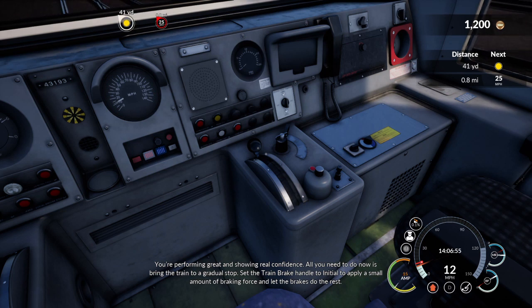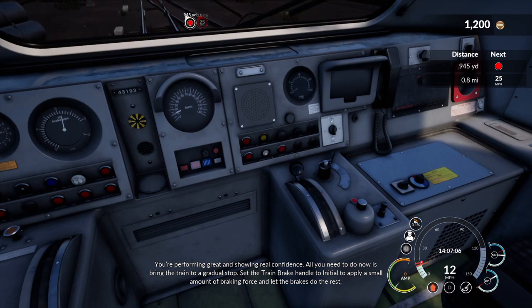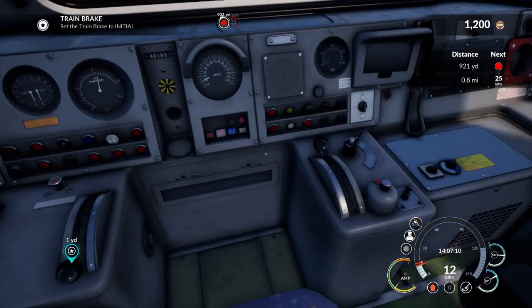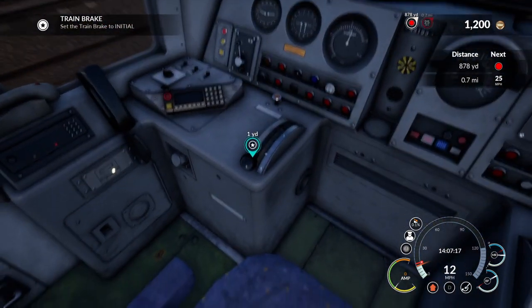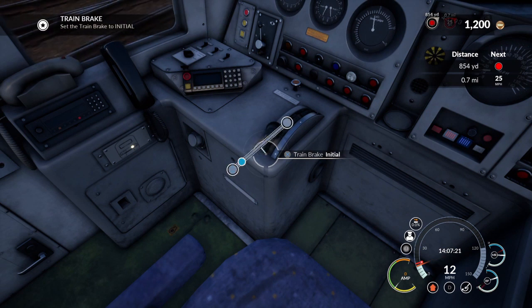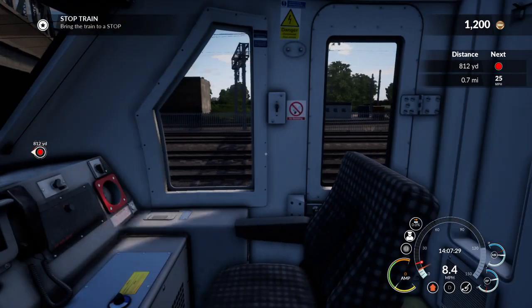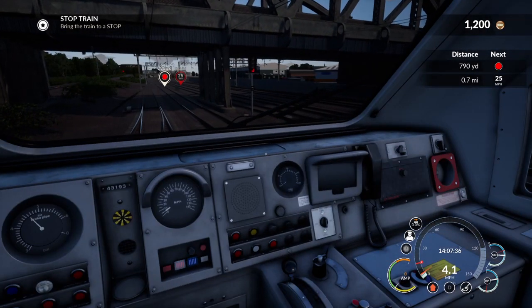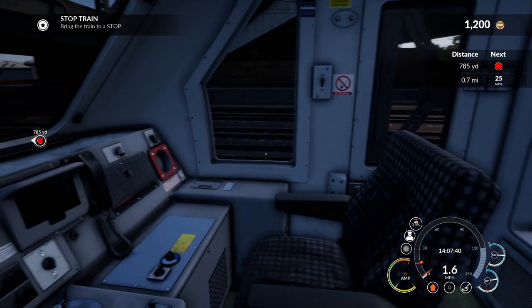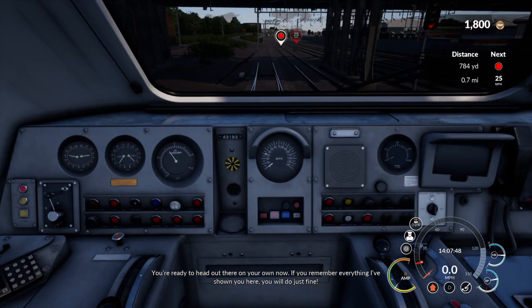And showing real confidence. Thanks - all you need to do now is bring the train to a gradual stop. Set the train brake handle to initial to apply a small amount of braking force and let the brakes do the rest. She makes it sound so simple - actually yeah I think it probably is. So that's your throttle, that's your reverser whether you're going forwards or backwards, and then this is your brakes. Stop the train. Wow, hey this is really really good - this is seriously good. All from the comfort of the sofa.